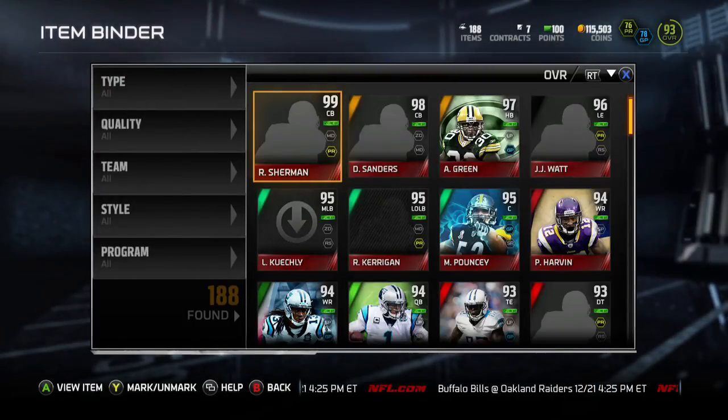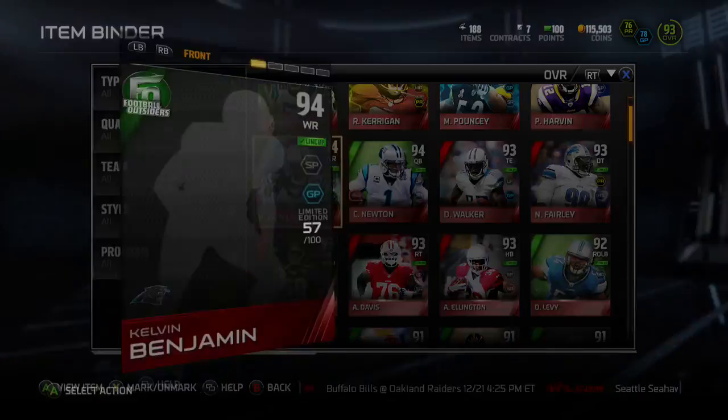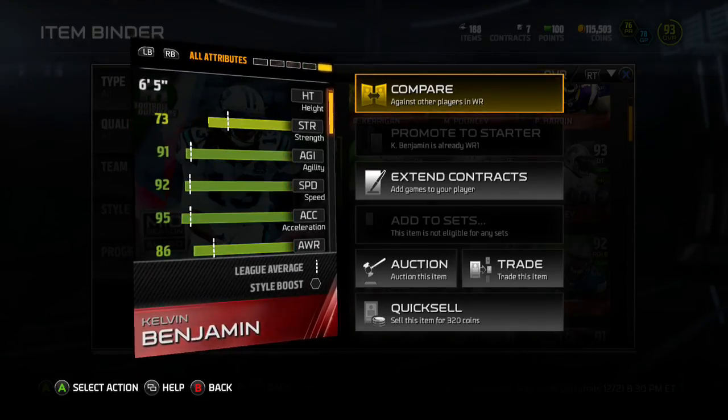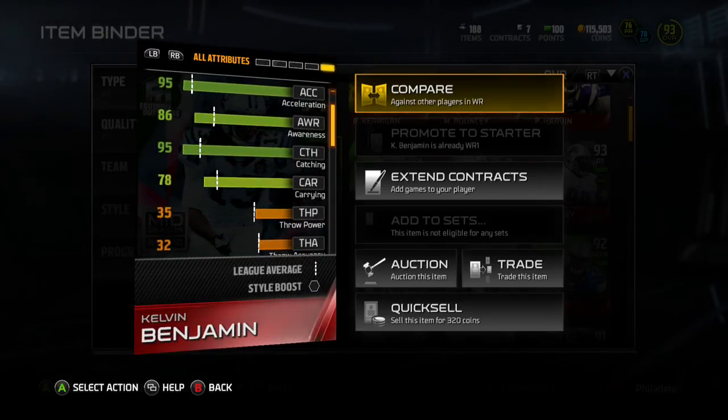Yo, what's up guys. I'm gonna do a little something different here — a Kelvin Benjamin Final Outsiders review. First we're gonna check out his card. He's six-foot-five, and the main reason you might want to get him is for face catching, lob balls, all that type of stuff. He's perfect for that. Worth knowing, I hear it might get patched — not sure.